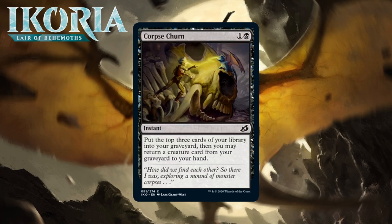Next up it's Corpse Churn, which for one generic and a black is a common instant. It puts the top three cards of your library into your graveyard, then you may return a creature card from your graveyard to your hand. This is a reprint from Oath of the Gatewatch and was fine there — about what it will be here. There is some graveyard action in this format, but it isn't like Theros. A lot of the time this is kind of just like a black Anticipate, which isn't bad, but you'll cut it pretty often. Giving it a C-.